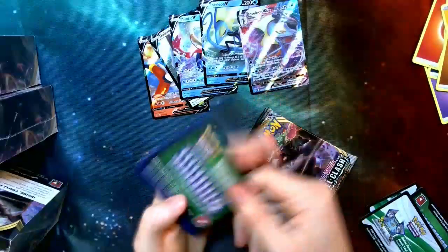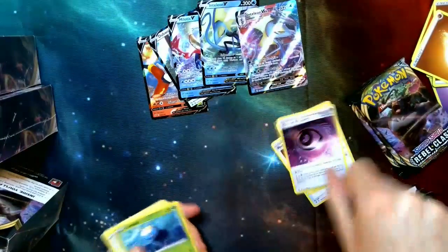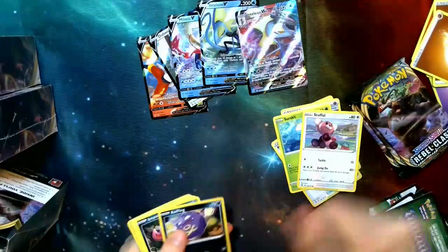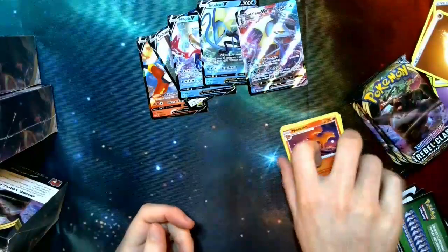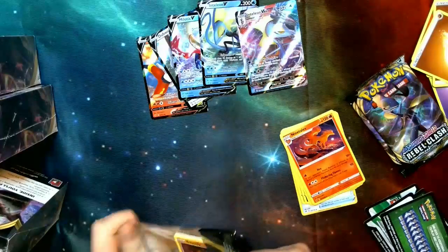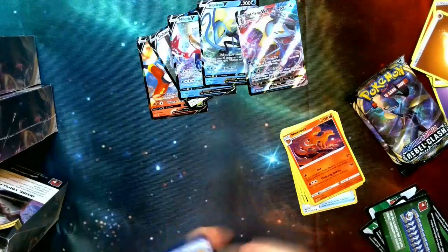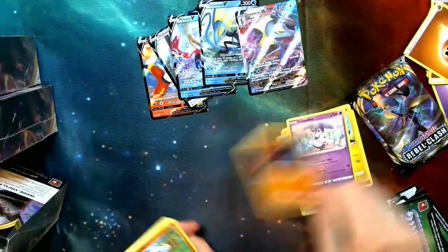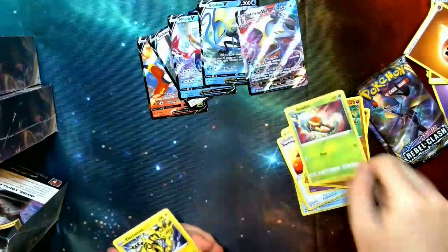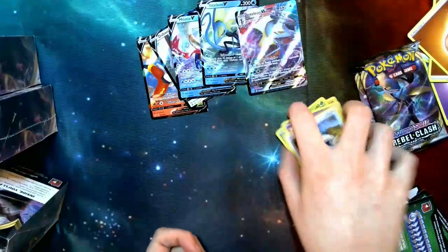We've got the pack and a green code. Energy, Nidoran — it's going to be super hard to play. Tranquil, four energy, best special energy. Surskit, Stufful, Koffing, Impidimp, Shinx, Palpitoad, and Ninetales — not bad, not bad, but hopefully we get something better. Another pack — Energy, Helioptile, Burning Scarf, Indeedee, Rolycoly, Meditite, Dreepy, Electabuzz, Natu, Vulpix, and Snorlax. That last pack was definitely better.